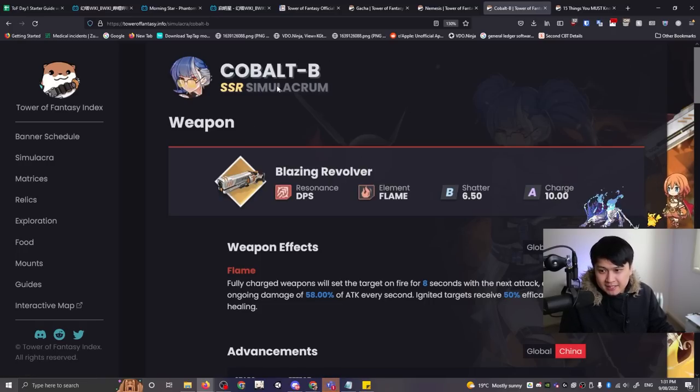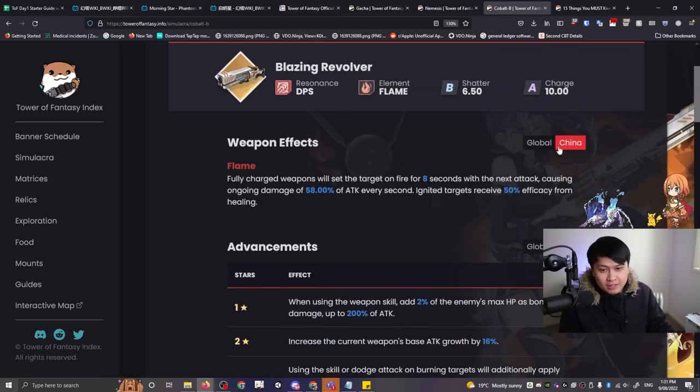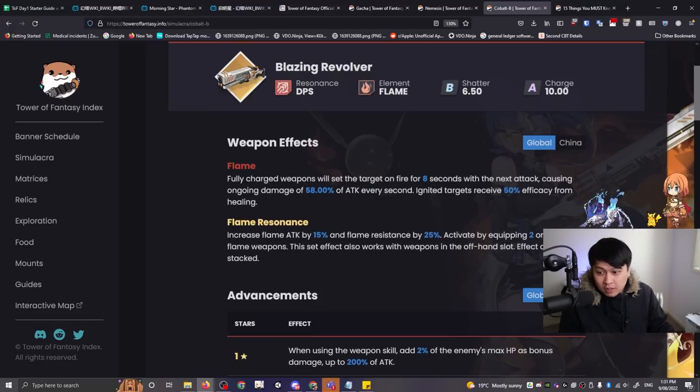If I click into Cobalt B, SSR Simulacrum, you can see over here: China, Global, Flame Resonance.